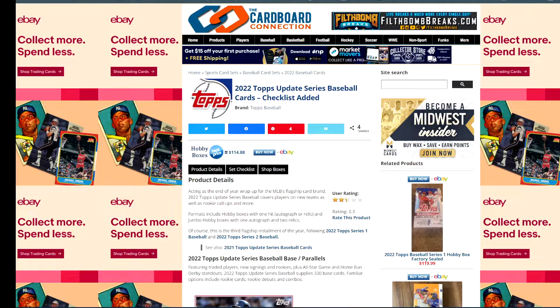they might make Series 2, but most of the time they get put into Update. Like we can see with this year, guys like Torkelson, Witt, Rodriguez, Hunter Green — those guys were called up super early. They were only put into Series 2 as a short print. So now they will all be in here as their flagship rookie.